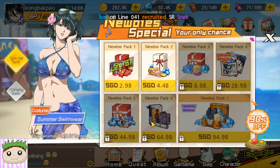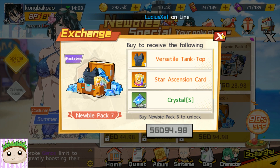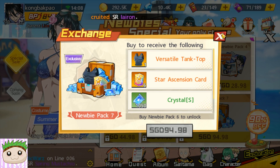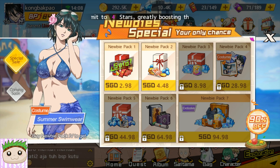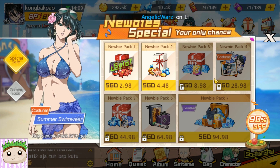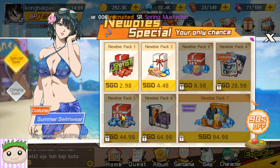As for newbie pack 6 and newbie pack 7, to me it's a meh because Tank Top Master isn't really that great of a character. He is good now but he will drop off as more characters are released. So unless you have the extra cash to spend, I would say we can just stop at newbie pack 5.